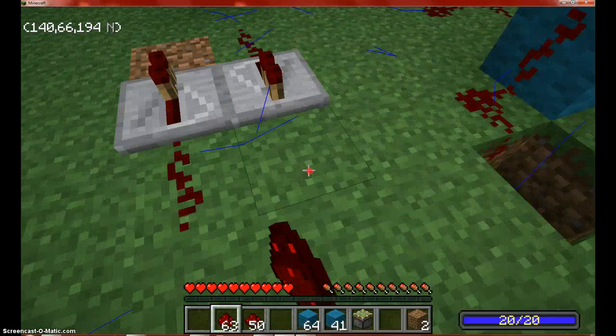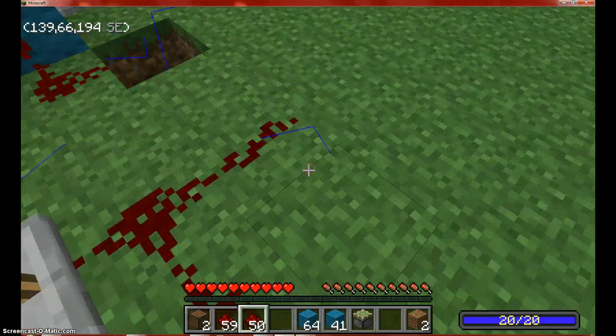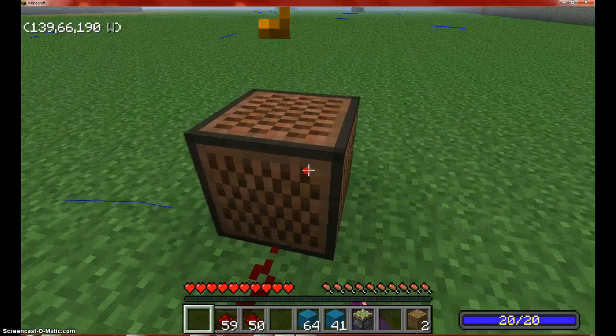One more thing you guys are going to need are some note blocks. You only really need two, but I built mine with a little bit more. So you're going to want to do what I'm doing right now. The best thing is to put one through eight — so put the first one to eight, and that will go on first.